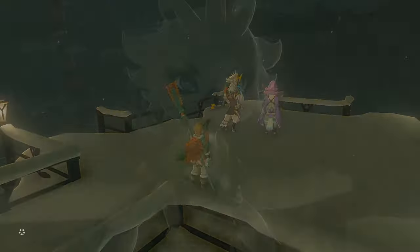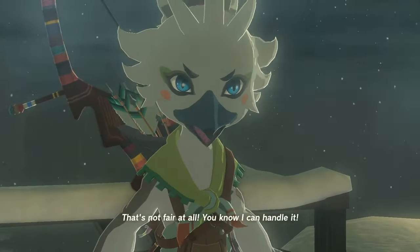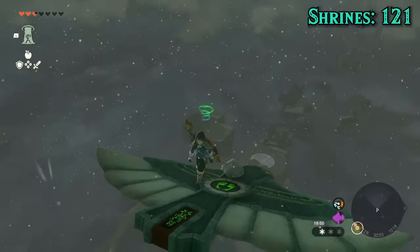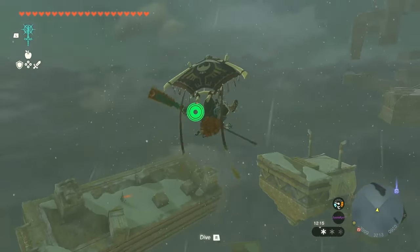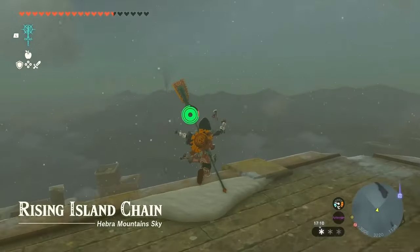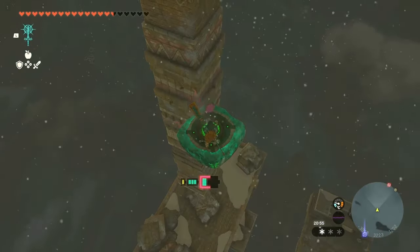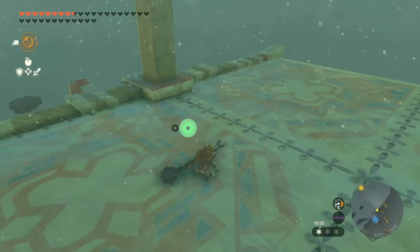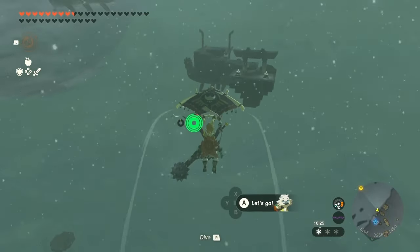Temple number one is the wind temple. The quest to get Tulin is done completely normally. We covered how to get through the sky towards the temple in my all shrines run, but in short we can use springs and paraglide between most islands. There is one place where you need a spin, but activating a hoverstone and using octaballoons will raise it up. With the spring trick, we don't need to use Tulin at all for the rest of the journey to the wind temple.